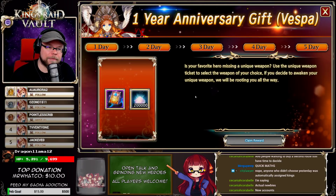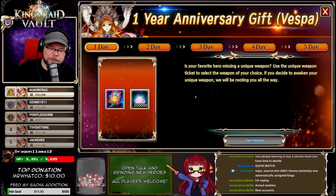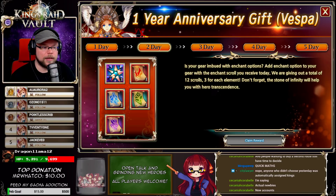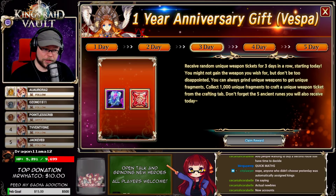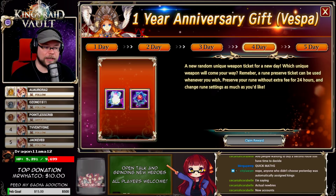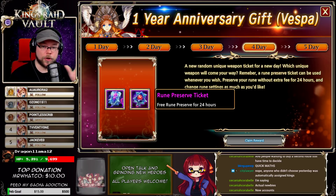The Vespa pack is designed for players that don't need any of the things from the last pack, in my opinion. You can still get it just because you want to roll UWs. Day one has a UW with 200,000 magic powder. The second day you still get three infinity stones, plus a bunch of heroic enchant scrolls. Day three you get a UW and five ancient runes. Day four you get a UW and a rune preserve ticket, which goes in your inventory and lets you take runes in and out of your gear for 24 hours at no cost.